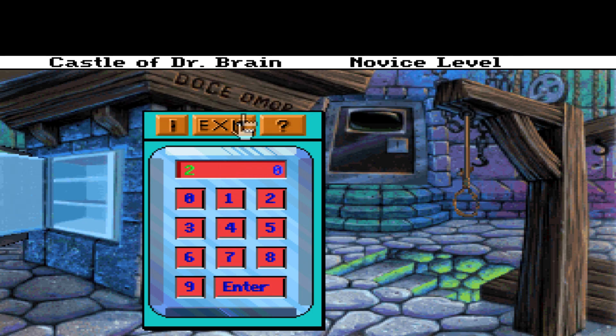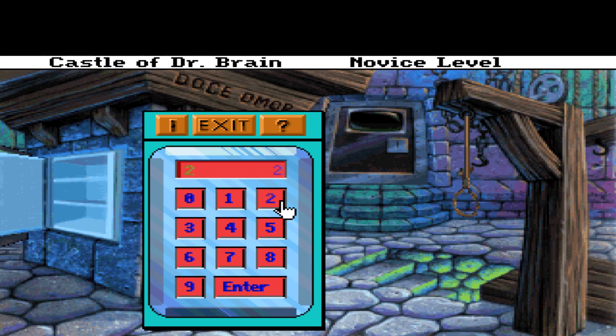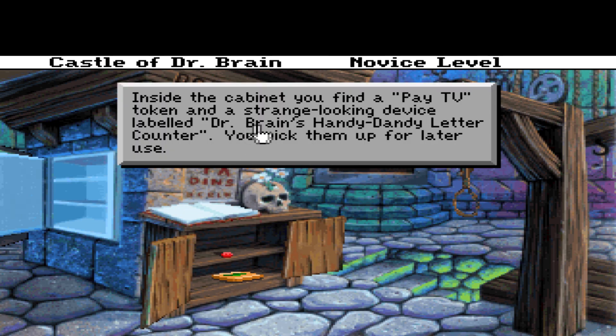Enter — you hear a click. Oh crap. No. No. Damn it. Okay, all right. Two, two, one, zero — click. One, five, two, three — gimme! Inside the cabinet you find the pay-TV token and a strange-looking device labeled 'Dr. Brain's Handy Dandy Letter Counter.' You pick them up for later use.